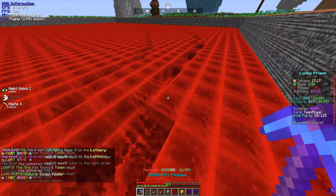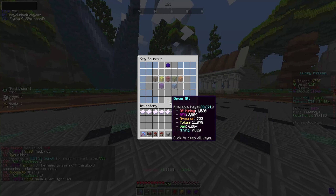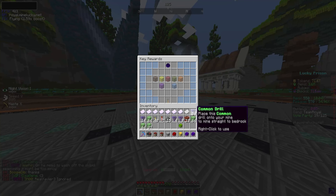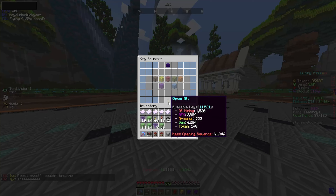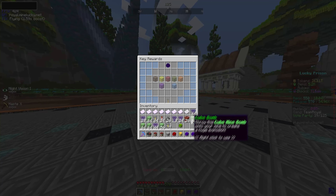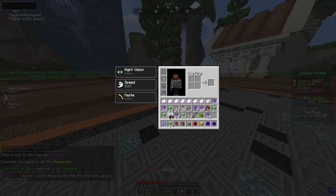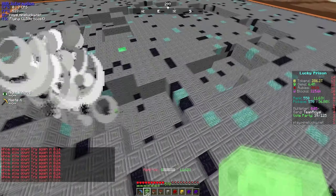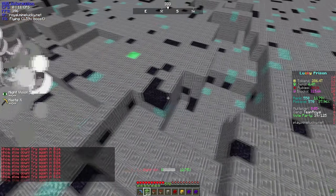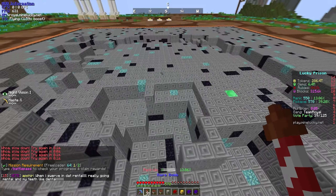Another thing I want to check out in today's video is dungeons - I literally have no clue what dungeons look like or what they even entail, but that is a brand new content update this map. Now that I'm mining, another thing we can do right now is open up a bunch of our keys, because I've been mining a decent amount off camera. Doing slash crates, we have over 30,000 keys! Let's open all - this should give us a bunch of drills and bombs that are going to give us instantaneous ranks and help us level up.